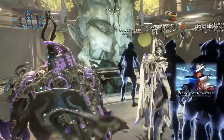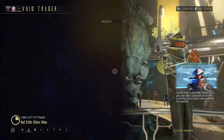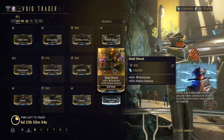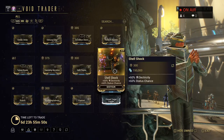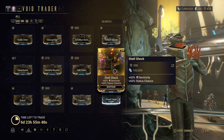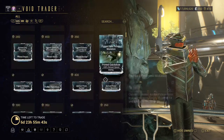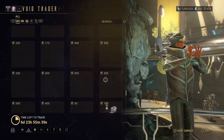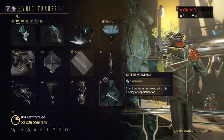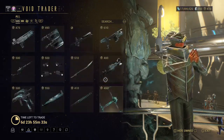The only way you're able to access this is if you got the TennoCon 2020 special set. Then you'll be able to go see where Baro Ki'Teer is and have access to the TennoCon relay. As you can see here, this is everything he has ever sold.